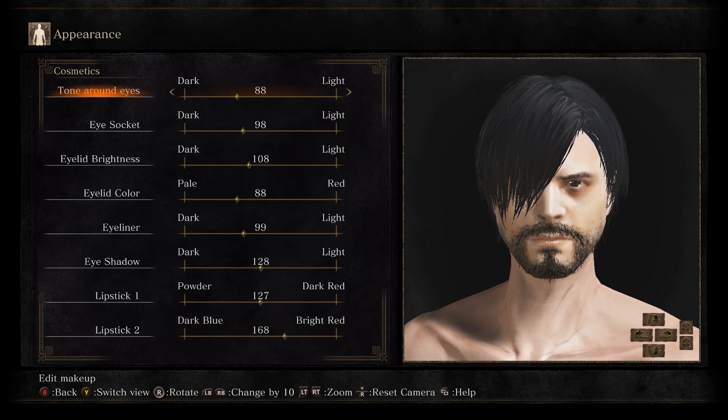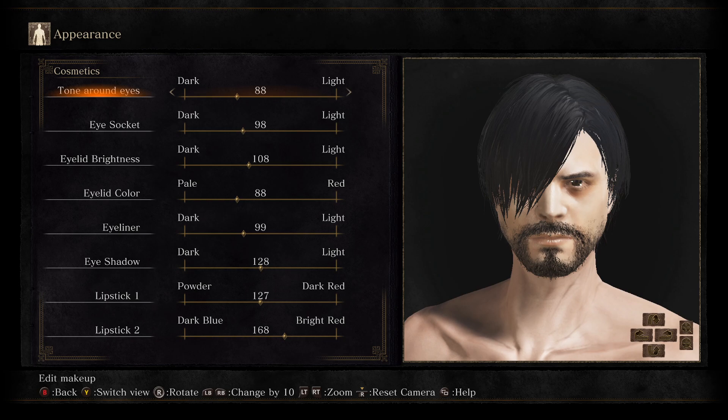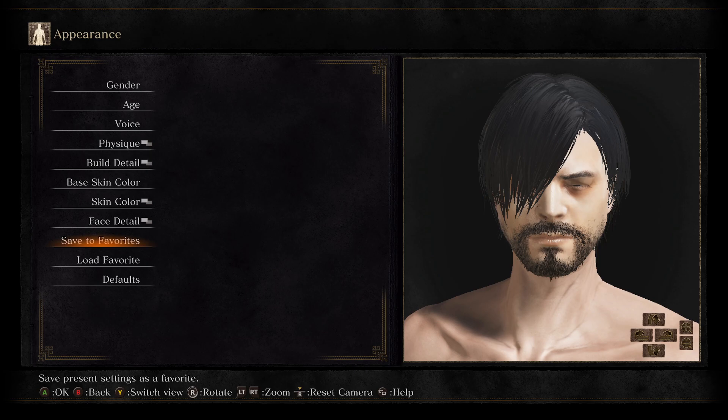With that in mind, just keep an eye out in Elden Ring. If they have anything similar to hollowing, then visiting a place where you can redo your character — assuming they have it like in Dark Souls 3 — it might allow for further customization options.